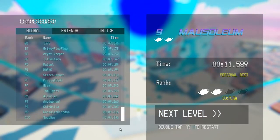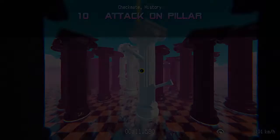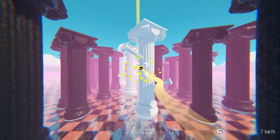Nine seconds. What's the slowest? Nine seconds. Attack of the pillars. Or pillar. Cool.